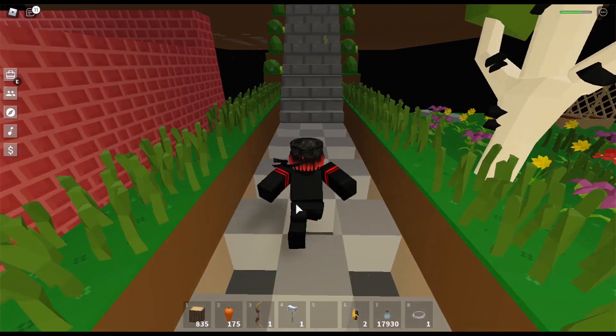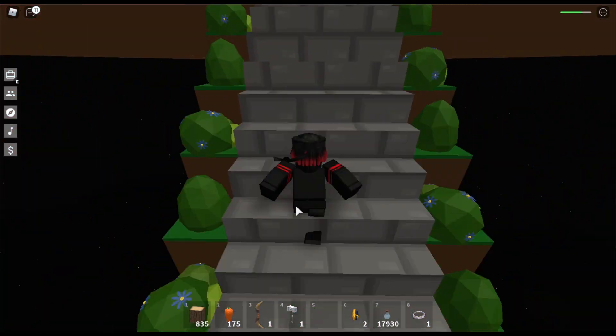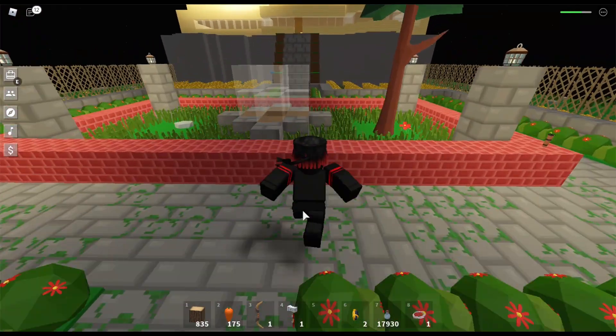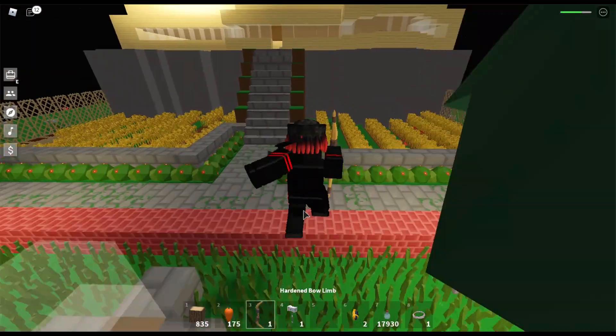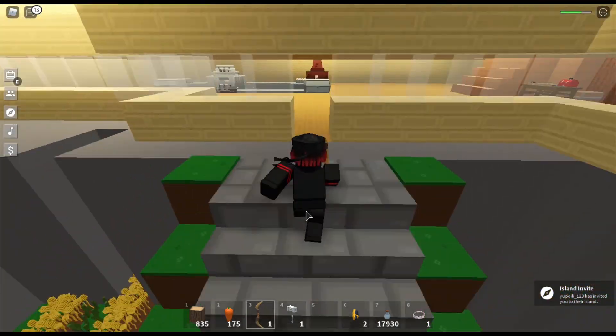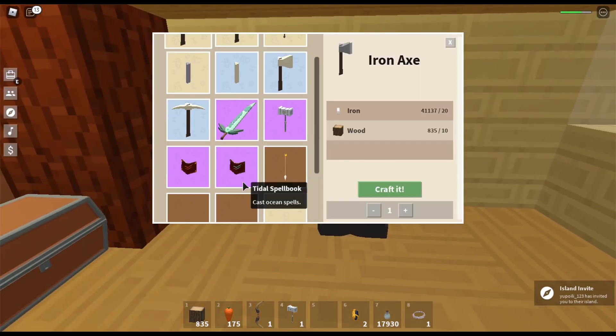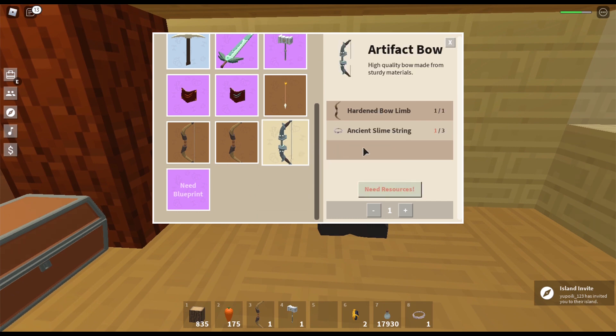The bows and arrows are kind of hard to aim, like they're really tricky. I have this one bow but you have to build it with different parts — it's incomplete so you can't use it yet. It won't shoot because it doesn't have the string. I only got one out of the three parts needed.